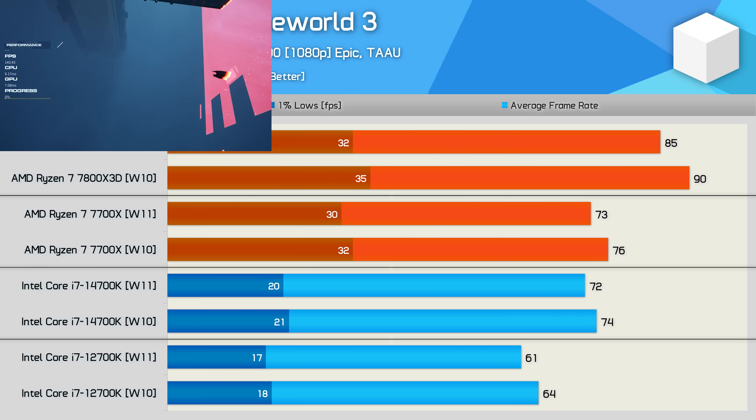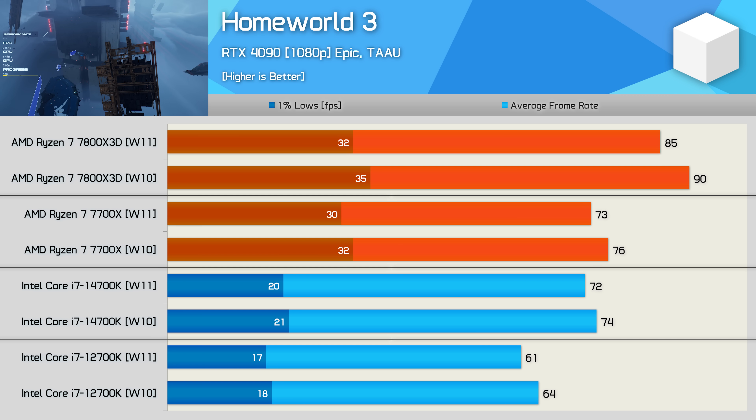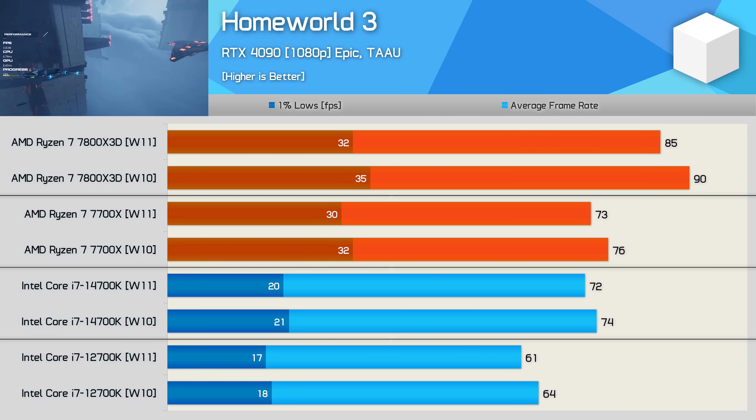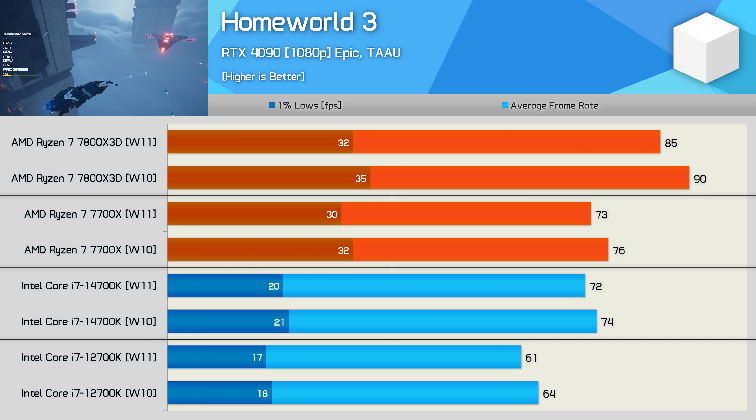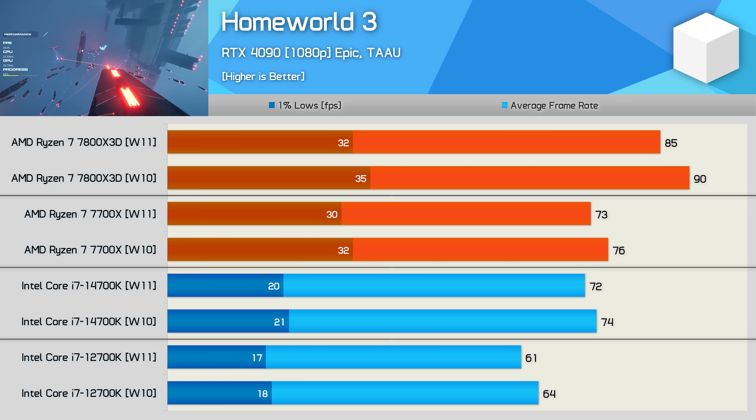Homeworld 3, on the other hand, did play better on Windows 10 — boosting the 7800X3D by 6% and the 7700X by 4%. We also saw a 3–5% improvement for Intel CPUs using Windows 10. Not quite the margin seen in Cyberpunk 2077, but still noteworthy.